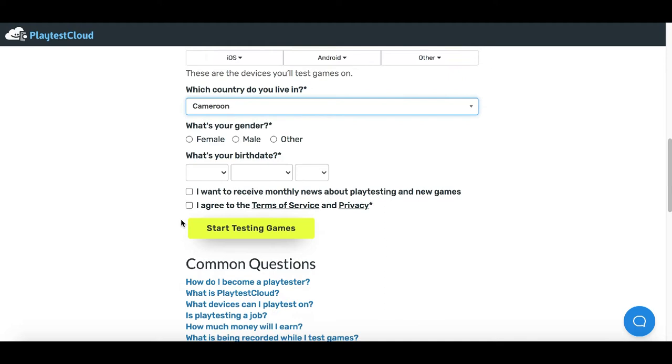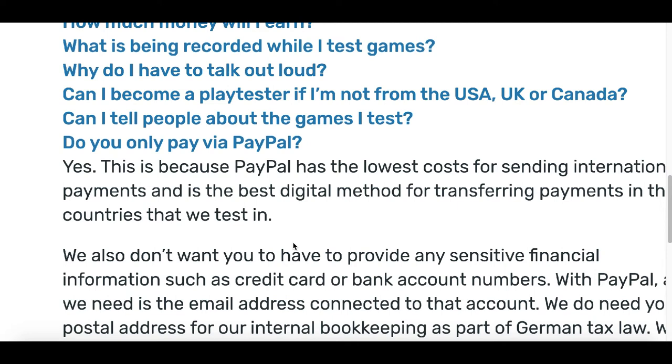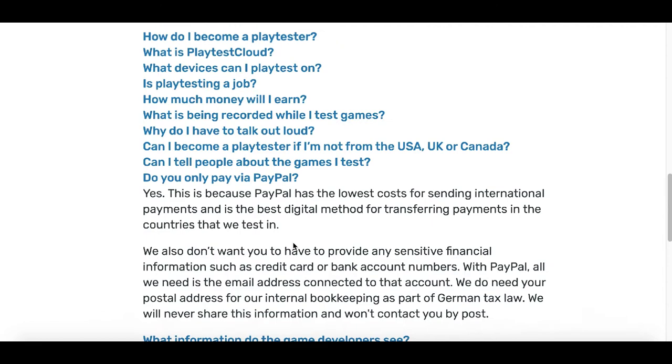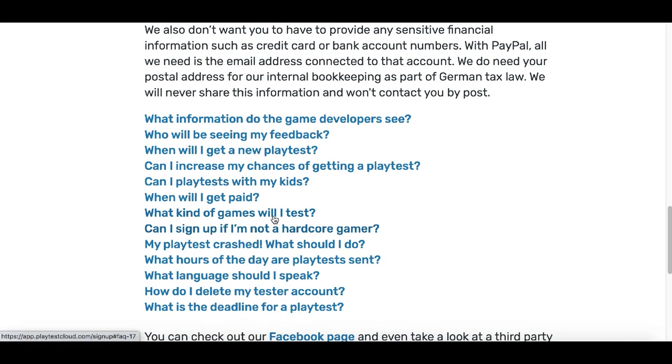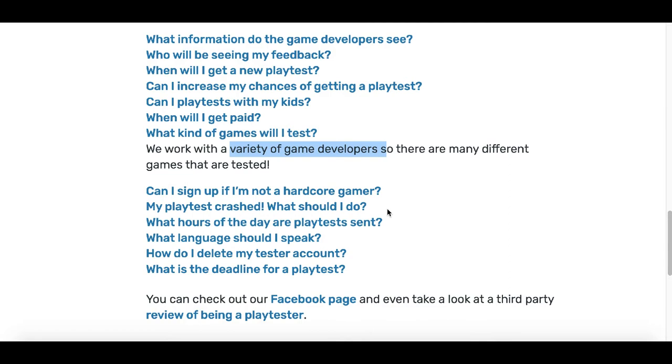If you scroll down to the bottom, you are going to get paid via PayPal — that's basically the only payment option. So if you don't have a PayPal account set up, go ahead and set one up. The type of games that you're going to test will vary — they have a variety of different game developers, so it could be a different game each time: racing, fighting, card games — it's not going to be a specific category.